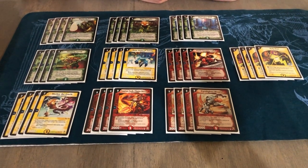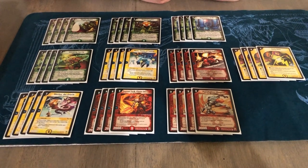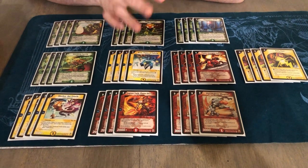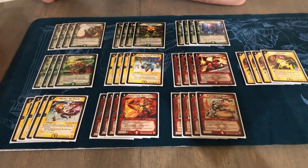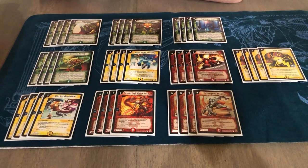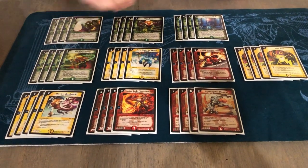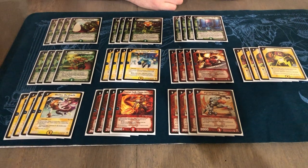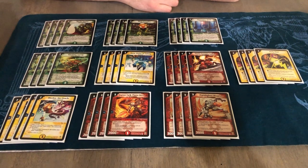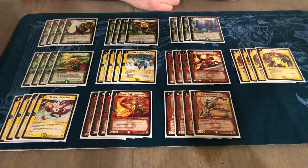Really cool deck. You don't really want to be getting to turn 7, 8+, because that's when the real removal starts coming out, so you just apply insane amounts of pressure on turns 2 through 5. Turns 4 and 5 are when you get things online, and those are the turns control is going to have the hardest time dealing with your stuff. You used the word Zoo, and I think that's what this deck qualifies as from other games' lingo. It just hits like a train because everything becomes huge and it's just way stickier. I mean, you look at Ganta — this deck just makes Ganta look small and weak, which is really neat.